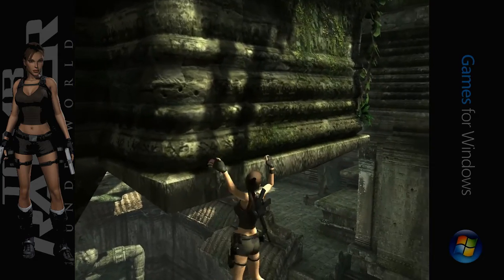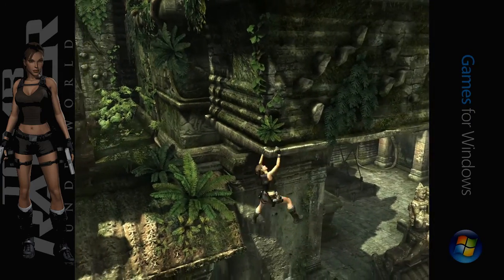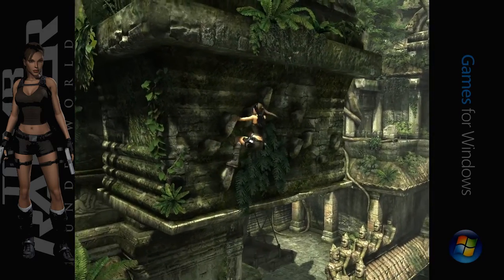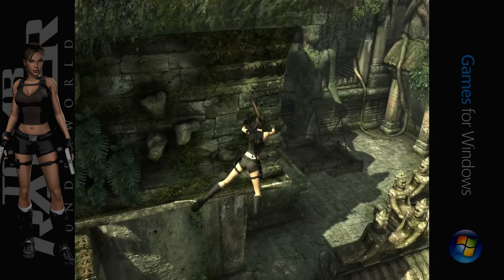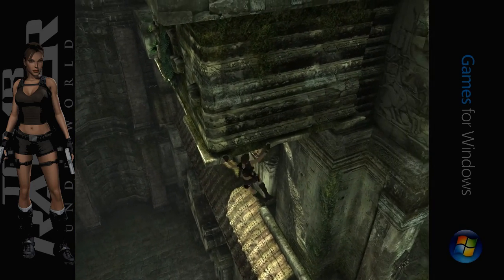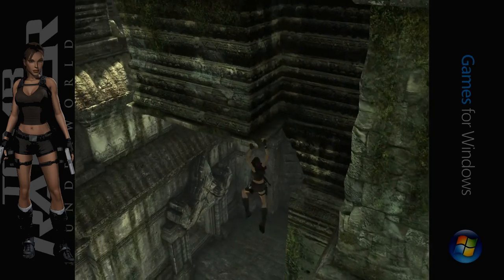I can't get her to go. She does this thing where the AI thinks she can't just jump across. What am I doing wrong? She does that — oh man. It's a lot of fun, it's a lot of — favourite thing. She wants more challenge apparently.